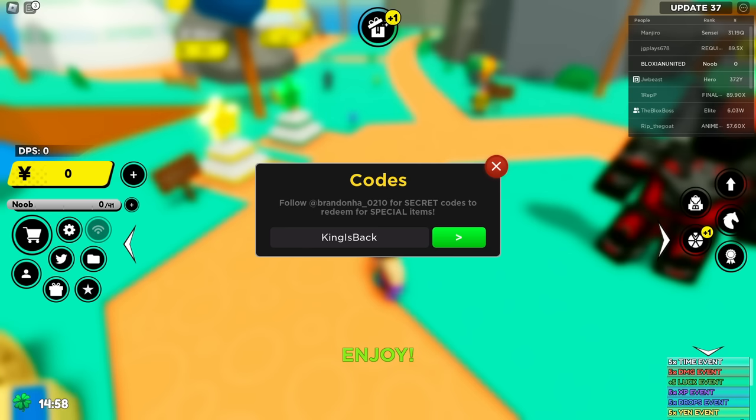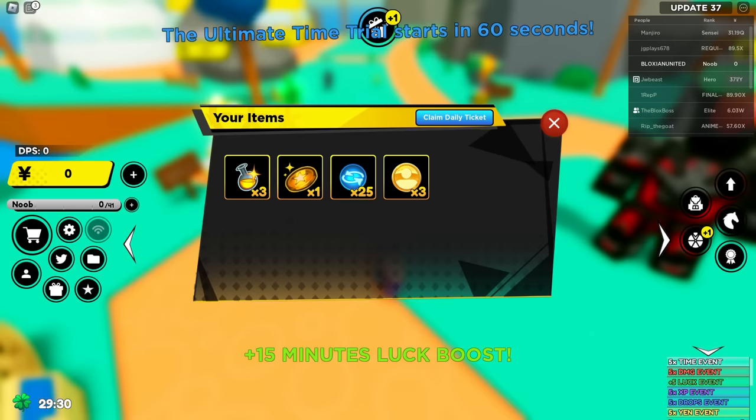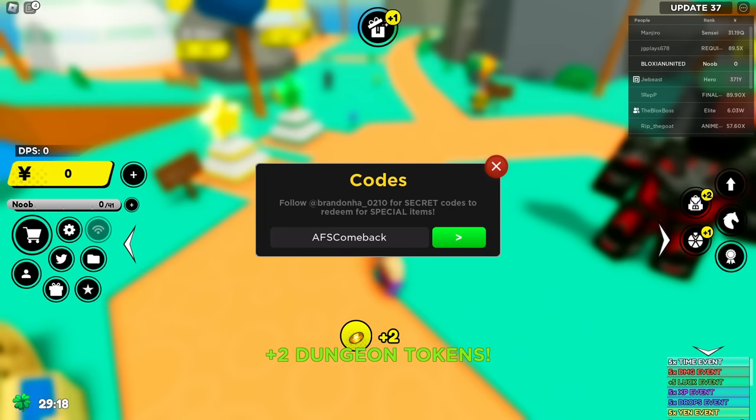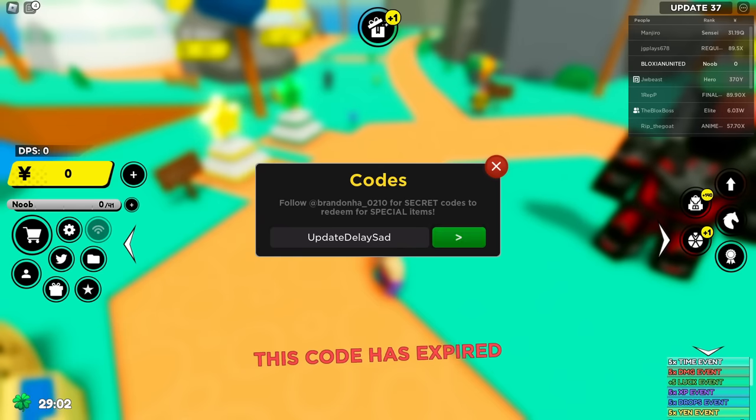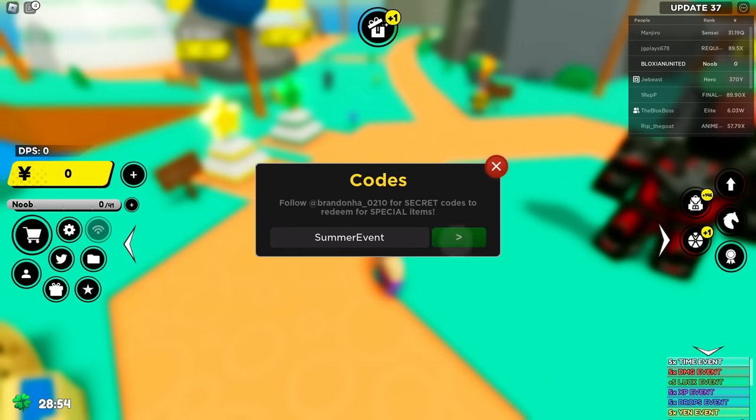The first thing I do is put in all the available codes. It's as simple as searching up 'AFS Simulator codes' on the web — they pop up with quite a decent amount. Just use whichever are available. There's actually one that is super broken: 'sub2fmike' — it gives you so many shiny boosts, which is exactly what you want.